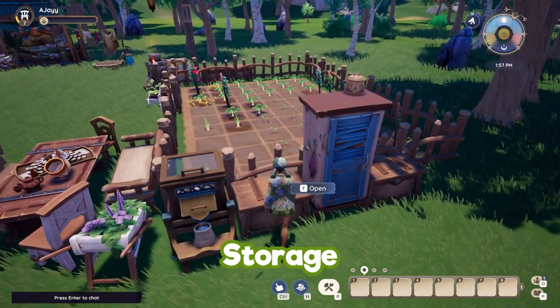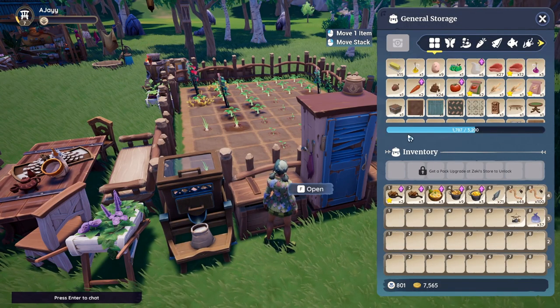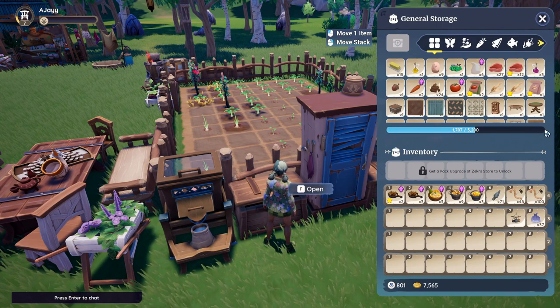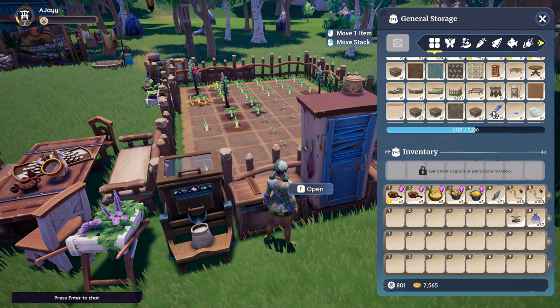To access your storage you need to go over to one of the chests, where you will start off with a 400-space limit. To easily up your storage you can just craft more chests — you will have a limit of 8 chests which is enough storage space for now.